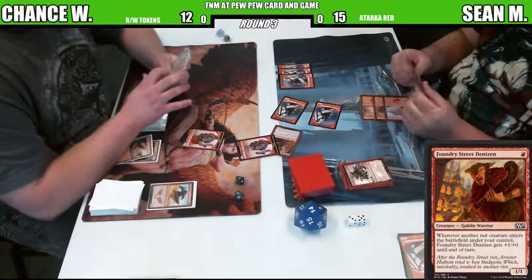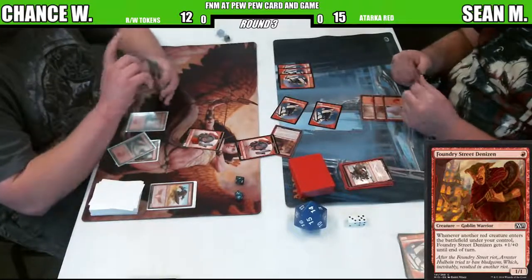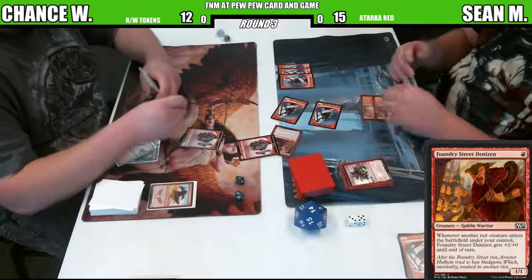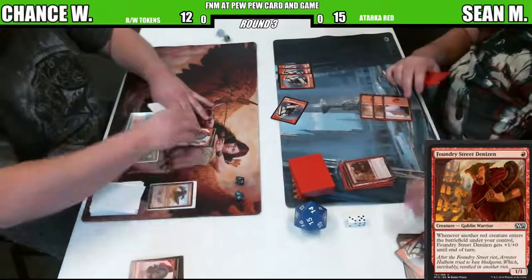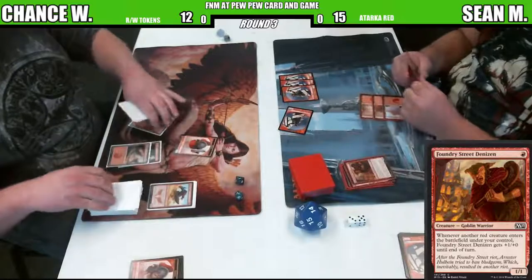Stoke the Flames of course being a four-drop spell - he's not going to have enough to stoke. Let's see what Sean is contemplating here. I don't think it runs Titan Strength because Titan Strength would be the only other last-minute buff spell. I have no idea what this deck has - I've never seen him play it, but I've never played against it.